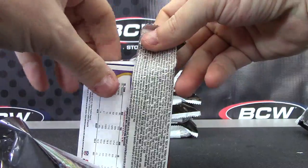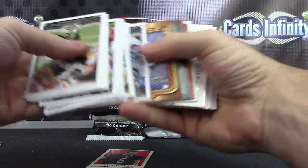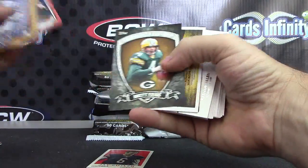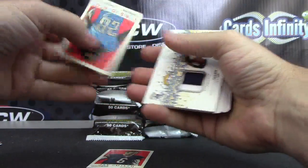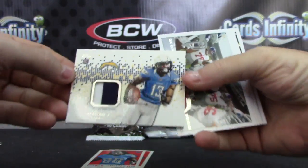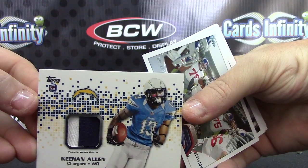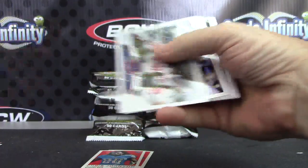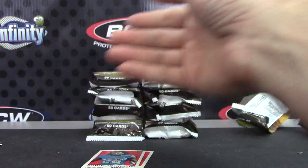Speak of the devil, UPS coming in now — Miller, hey, what's up, appreciate it. Alright, thanks man. Janoris Jenkins, Stephen Jackson, Brett, Matt Stafford, Chris Johnson. And your patch is Keenan Allen rookie card patch, blue and white. Okay, there we go — Keenan Allen.